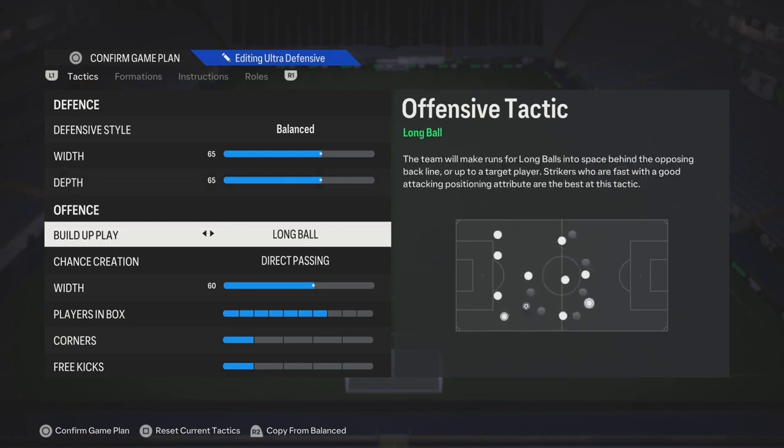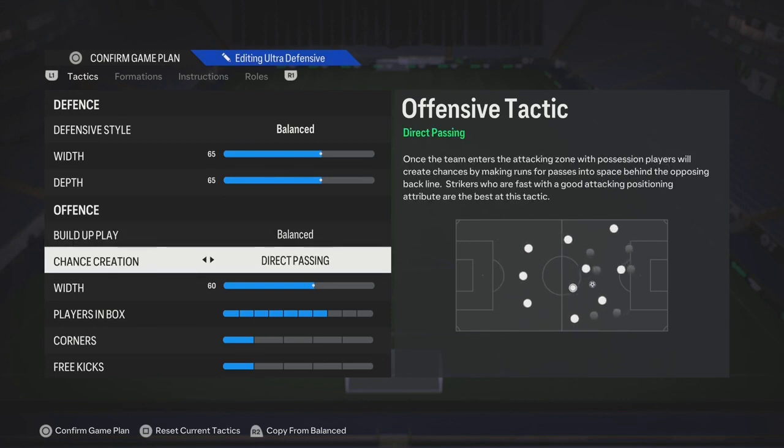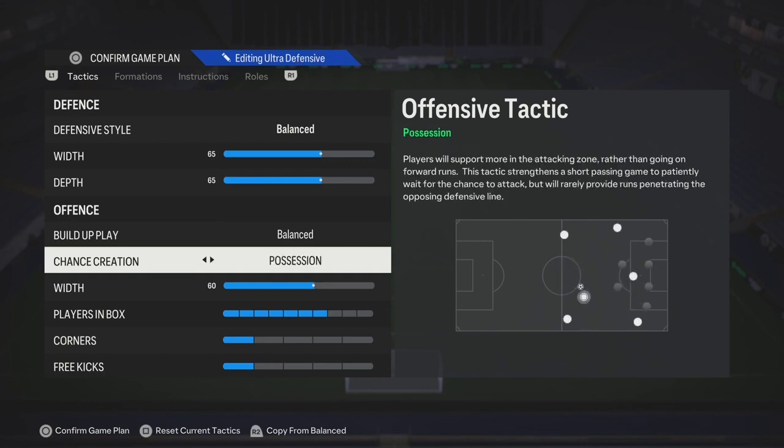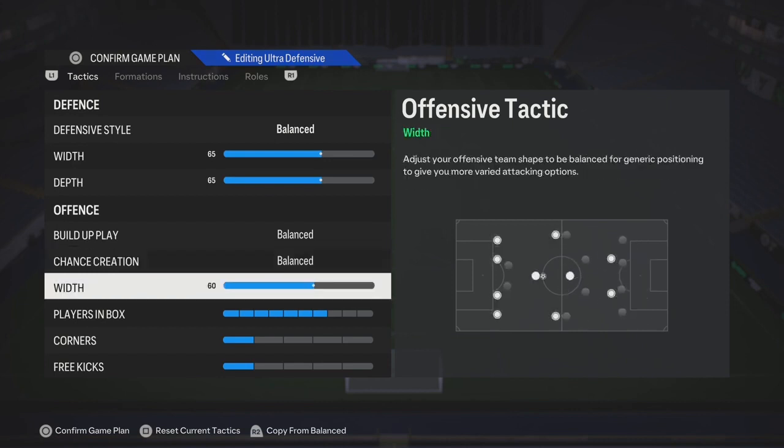For build-up play, if you're in a losing situation you can use long ball, but I would just go with balance. Chance creation, you can also put it on balance — that could work for you. Or if you're a possession type player, you can put it on possession. But balance and balance is pretty good.